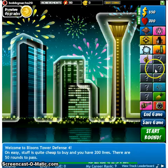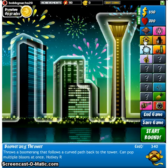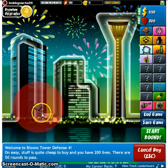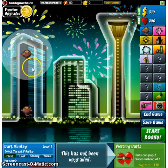I was kind of confused at first. So yeah, I have these that I haven't unlocked, but I have everything else. If we have 650 to start with, let's start with a dart monkey. I have a feeling they're going to enter over here, and let's stick another dart monkey up here.